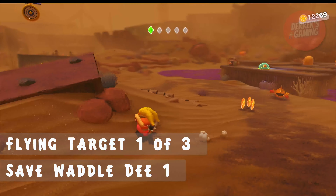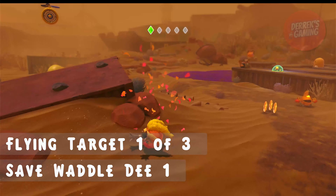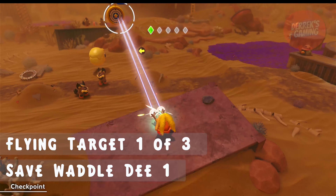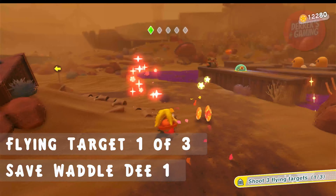First we have to clear the stage, then we have to save three hidden Waddle-Dees, shoot three flying targets, defeat the lost Squishy, and finally defeat Florina using Ring Mouth. None of these missions are really that hard to do, so just follow our guide and you should be able to 100% complete this without any problems at all.